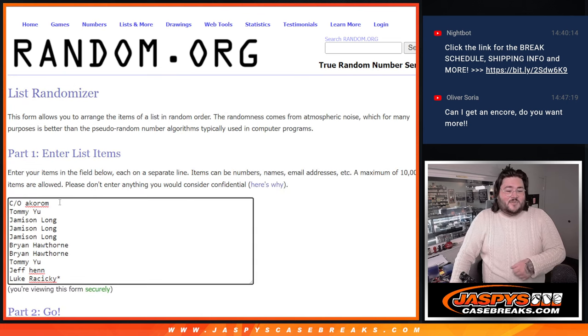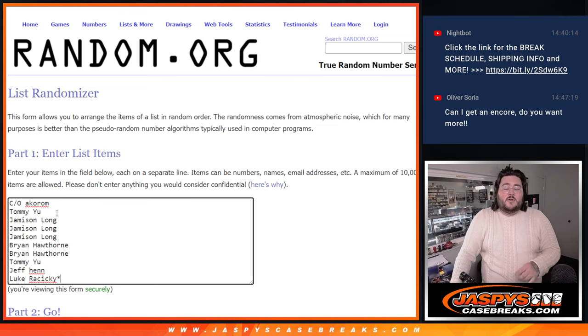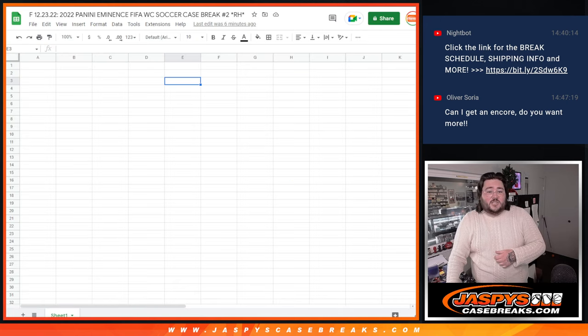Every one of these 10 names — Okorum, Tommy, Jameson, Jameson, Jameson, Brian, Brian, Tommy once again, Jeff, and Luke — will be getting a card. We'll break that box first, put our hits right down here, randomize both, match them up, and we'll show it on this fresh spreadsheet.